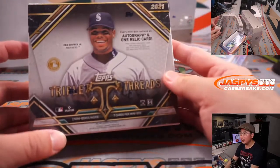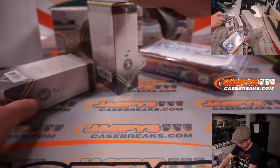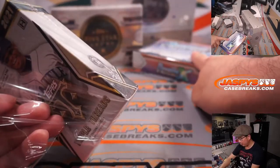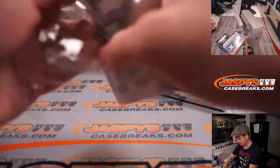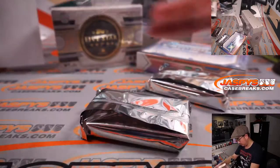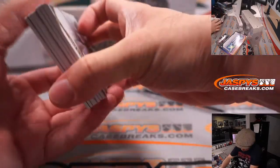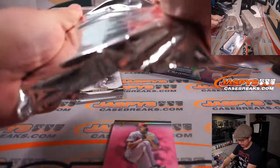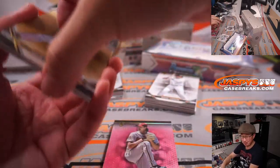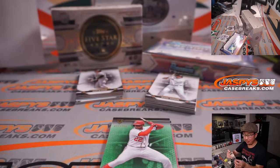We're going to do 2021 Triple Threads first, then Bowman Chrome X, Five-Star, and we'll close with the two hits inside the Sterling box. All cards should ship. There's a redemption — any guesses? Could be a multi-auto, that would be kind of crazy. Here's the Man of Steel — Rickey Henderson, 66 out of 99 for Oakland. AL West. Nick T.